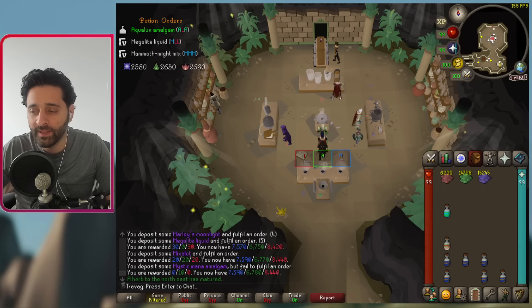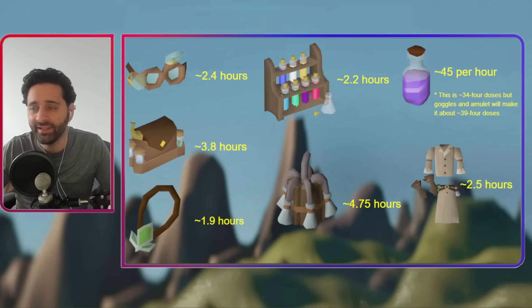Speaking of rewards — people have been saying it's like 40 hours to complete this minigame. It's not even close to that. The prescription goggles, the amulet, and the potion storage are all just about two hours each to complete — very reasonable. The reagent pouch is almost four hours; the chugging barrel is almost five. Overall, those key rewards will take about 15 hours to complete. Add a little time for making paste and even with a few extra hours it's still pretty reasonable. You can also go out of your way for the extra outfit pieces — get your log slots, get your Fashion-Scape — total two and a half hours for all three.